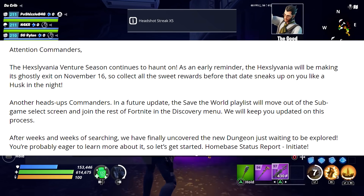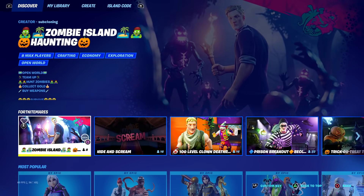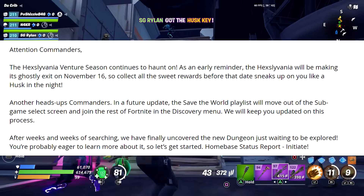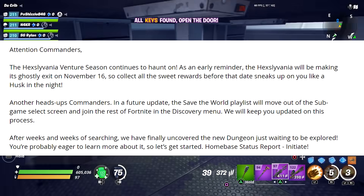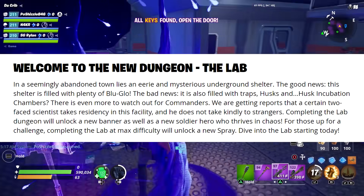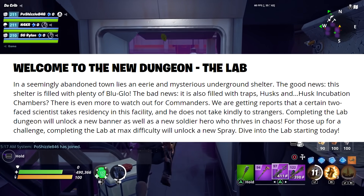Another heads up: in a future update the Save the World playlist will move out of the sub-game select screen and join the rest of Fortnite in the discovery menu. What I believe that means is you're going to have to go into BR and then select Save the World from there. They then said: after weeks of searching we have finally uncovered the new dungeon — in a seemingly abandoned town lies an eerie and mysterious underground shelter.